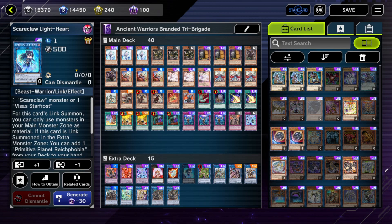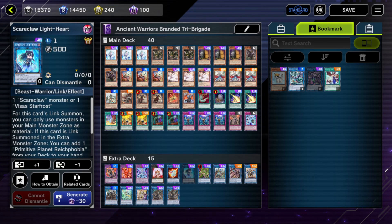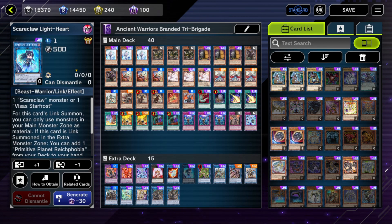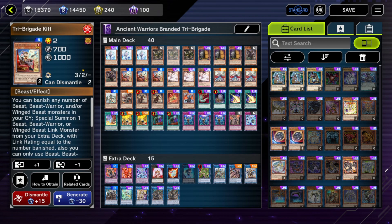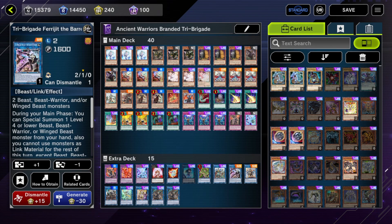Scareclaw Lightheart — I cut Doomego, the other Link 3, to fit Lightheart in. Usually 99% of the time you do not need to go into two Link 3s. We keep Rugal because Rugal is a tri-brigade monster so it has more versatility. Even if you don't run a single Scareclaw card in your main deck, it's still important to have this in the extra deck — since this is a Link 1 Beast Warrior. If your Fractal, Kit, or Nerval gets ashed and normally you only have one Tri-Beast monster in your graveyard, you wouldn't be able to do anything before. But now you can use that one Tri-Beast monster going into Scareclaw, giving you two materials on board, and then link those two into any Link 2 to get your combos going.